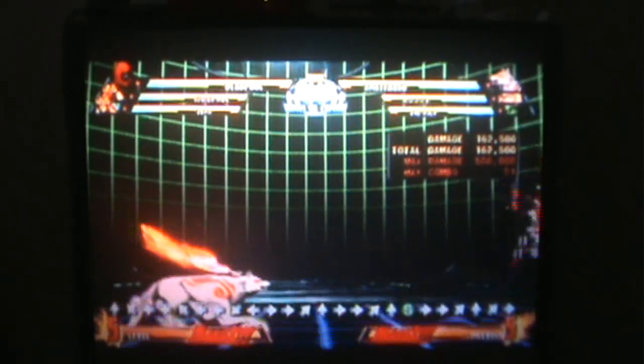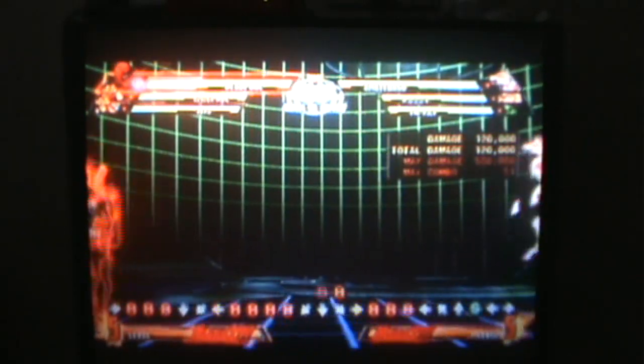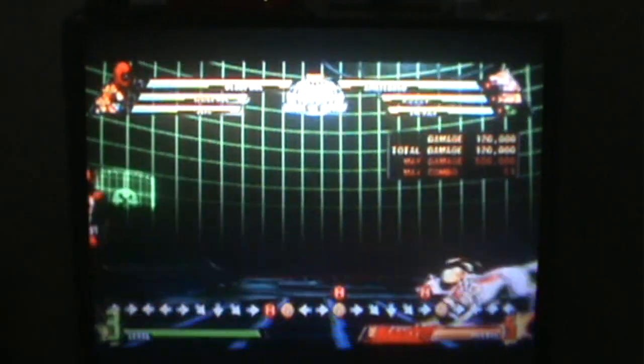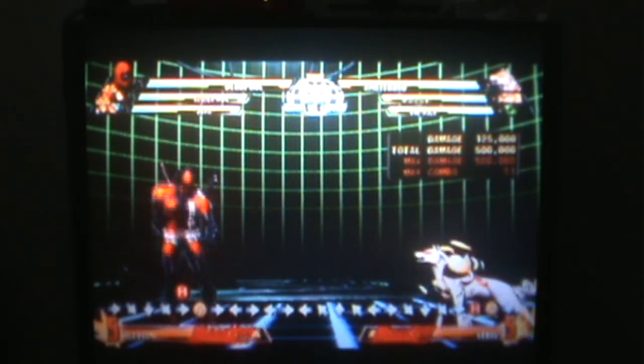In my opinion that's the coolest hyper combo in the game — he rips the freaking bars off the screen and beats his opponent with them. Let me show you again. Remember, in order to pull off Fourth Wall Crisis you have to have at least three levels of the hyper combo bar. Okay, here it is again! Alright — and that's all I wanted to show you: Deadpool's super awesome breaking-the-fourth-wall move, which in my opinion is the coolest hyper combo in Marvel vs. Capcom 3.